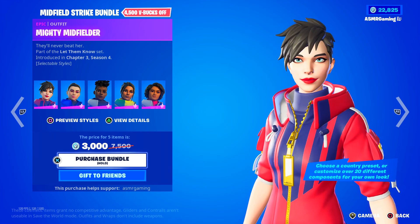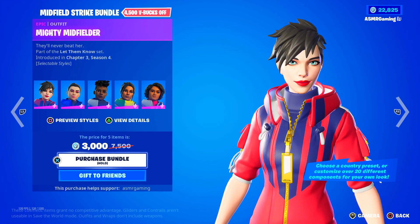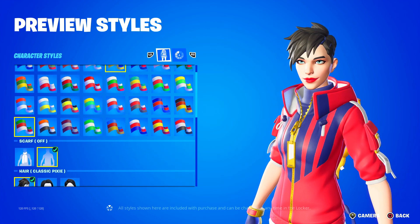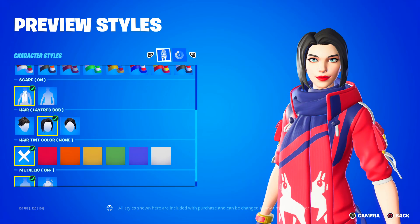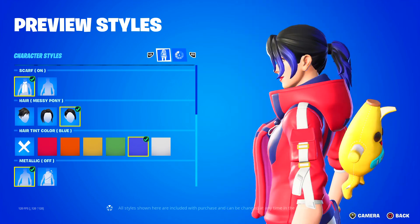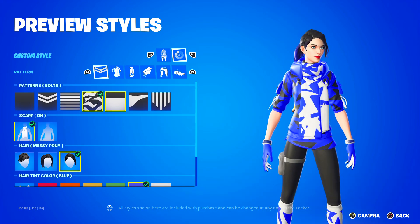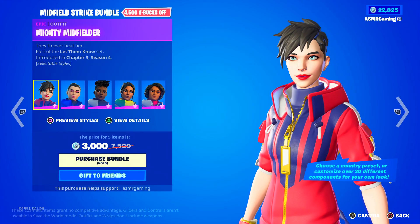Here we have the Midfield Strike Bundle — Mighty Midfielder, they'll never beat her. These skins have a bunch of different countries you can represent, just select whatever country you prefer. You can customize the skin a little bit — if you want a scarf, if you want to change the hairstyle, if you want to change the hair color, or change the tint. There are a bunch of customization options, even the patterns on the clothing. Pretty underrated skins — I think not a lot of people use these.